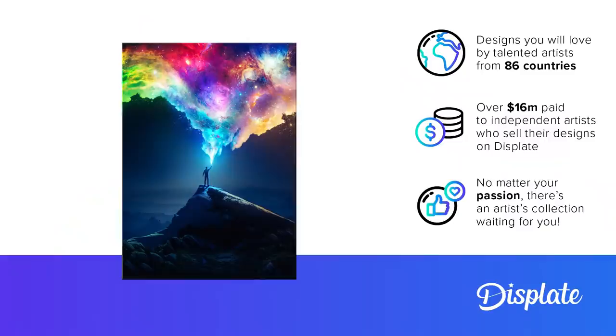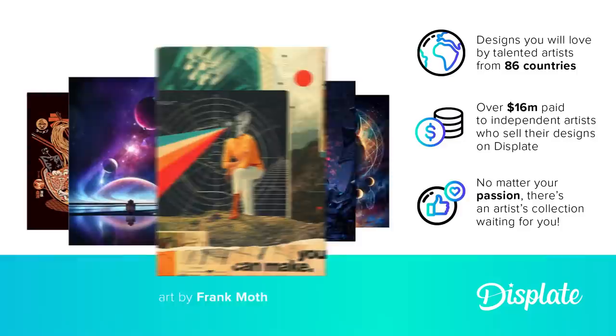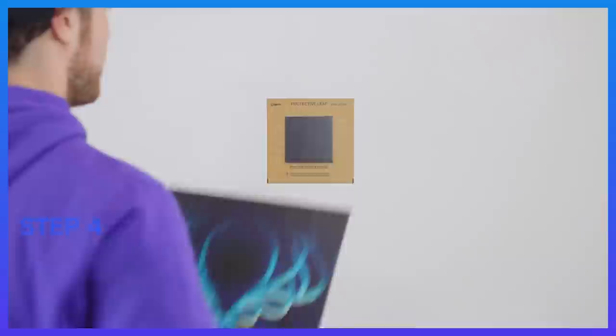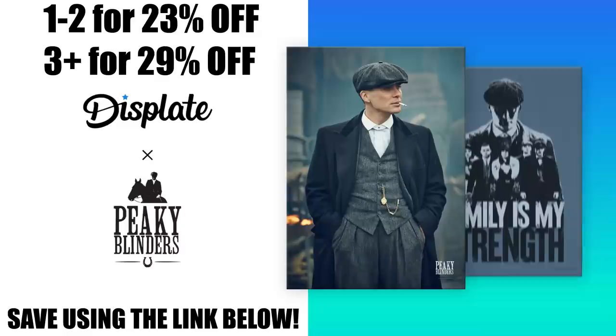Specifically, some amazing wall art from Displate. No matter what your passion is, Displate has a metal poster to fit your style — it could be anything. Those of you familiar with this channel should recall that my son loves seals — kind of a weird interest, but sure enough, Displate had hundreds of seal posters to choose from. Their magnet mounting system means hanging your Displate on the wall is easy and takes just seconds. As an added bonus, Displate helps the environment by planting a tree for every sale. Now is a great time to pick up some Displates, as you can get one or two for 23% off and three or more for 29% off. The discounts apply automatically at checkout, and using my link below really helps this channel. Big thanks to Displate for sponsoring this video.